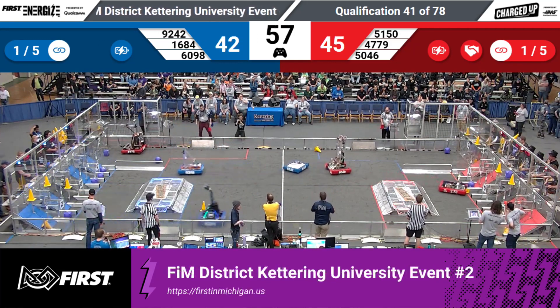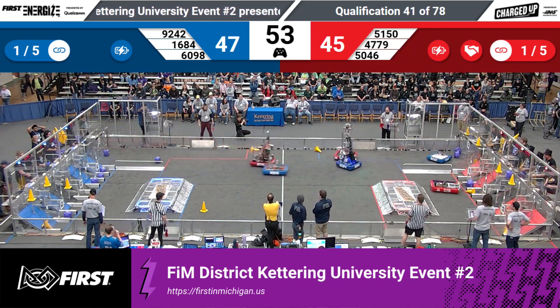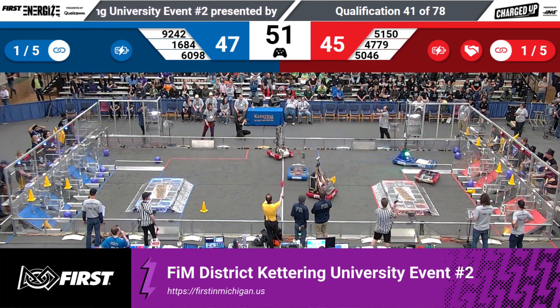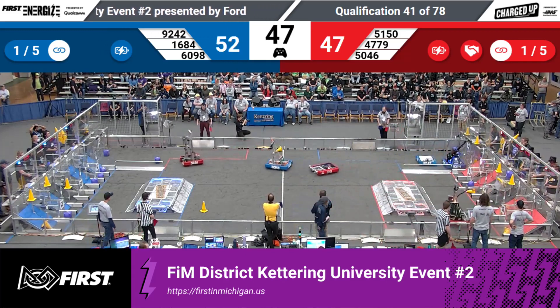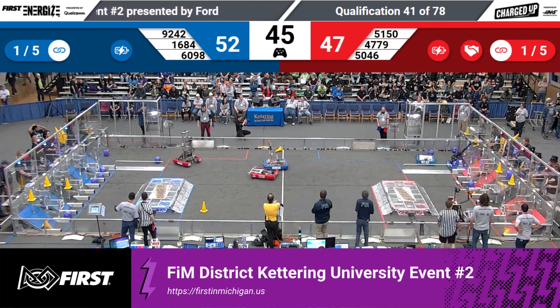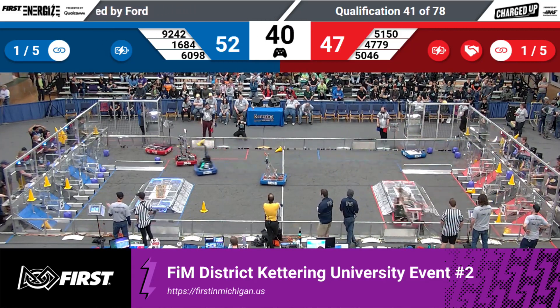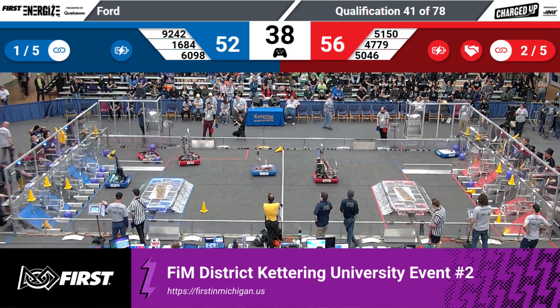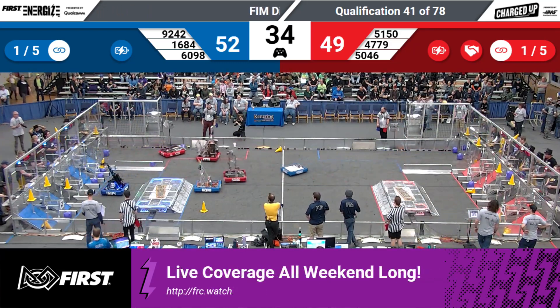Blue trying to bring back that lead. 1684 shooting high and shooting good — 5 more points for that blue alliance. RoboSapiens, all weekend long they've been scoring these cones, and they're looking to do it again. They're going low with this one. Shoot and score — that is a low cone for that red alliance, giving them those 2 points.